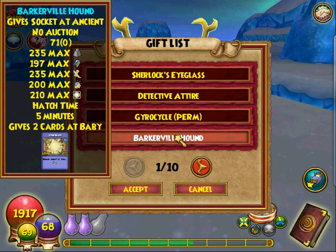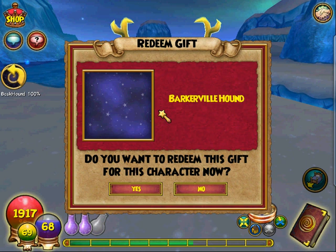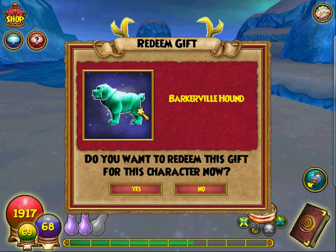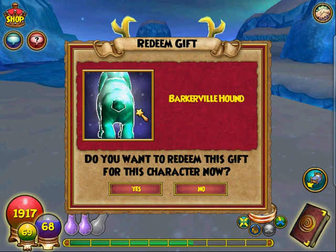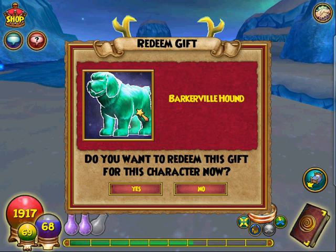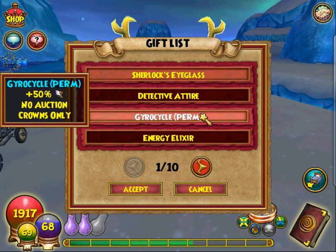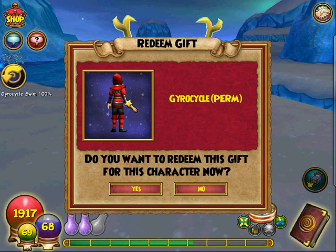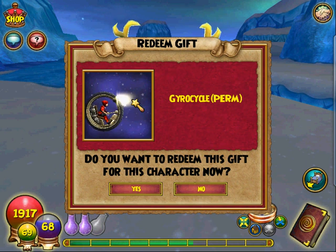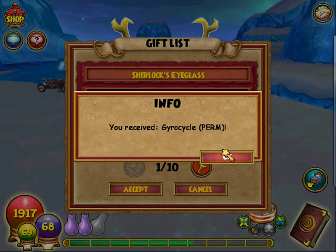Barkerville Hound. This is the pet you get. Look at that beast. Oh my goodness, he's a beauty. Look at that face. Let me bring it out some so you can see his face. Oh my goodness, he's so cute. We'll wait for him to hatch. And then we have the little mount — the gyrocycle. I saw it on Terrace and oh my God, it was so cute. I was like, I definitely have to have this pack. I gotta have this bundle. Oh my goodness. We're gonna accept that.